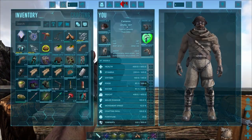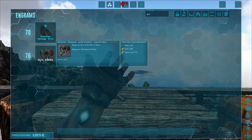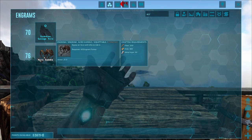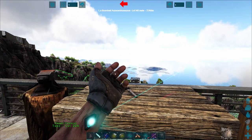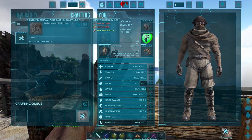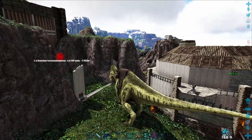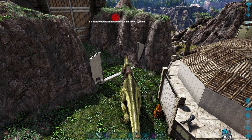Alright, so we're going to craft up a saddle for our new acro. You can unlock the saddle at level 76 with 43 engram points, and then just craft it right in your inventory. So here's our new acro. We've got the saddle on and we'll take it out to see what it can do.